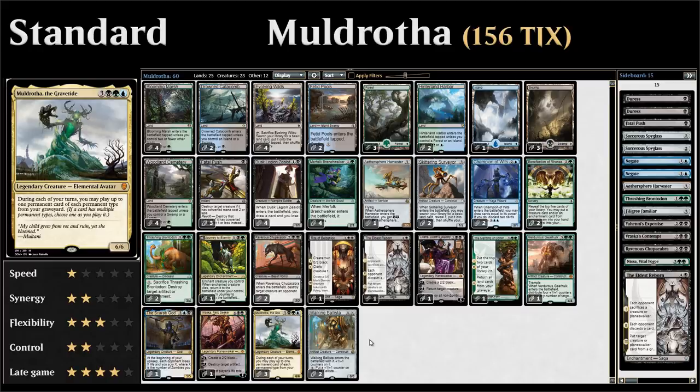We want to kind of grind our opponent out. Let's take a look at Muldrotha the Gravetide — a six-mana 6/6 legendary creature that says during each of your turns you may play up to one permanent card of each permanent type from your graveyard. Those permanent types include lands, creatures, artifacts, enchantments, and planeswalkers. That's a lot of variety, which is why you see all these one and two-offs in the deck — to maximize permanents we get to play out of the graveyard.